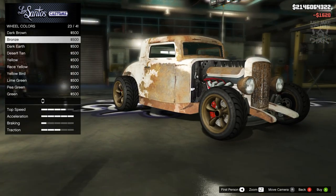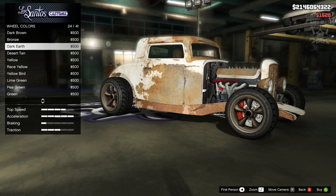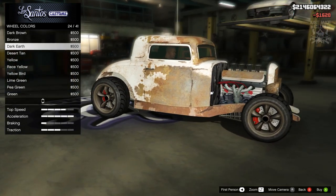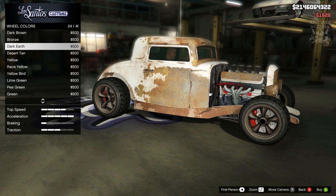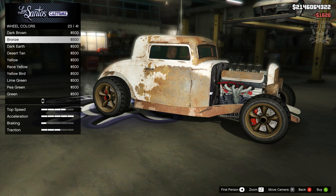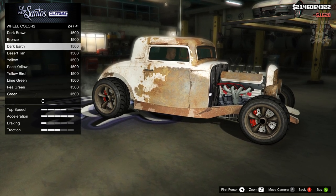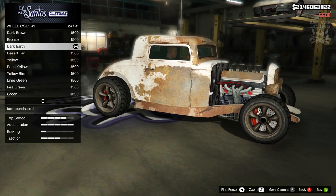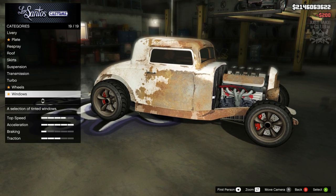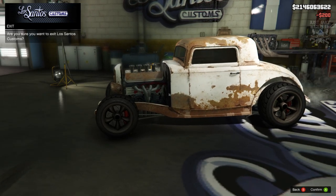Bronze looks quite good but a little too clean for my liking. Then I saw dark earth, which looks a little bit nicer — because unfortunately you can't rust up your wheels. I think dark earth looks a little bit better, so I'm going with dark earth. To finish off the build, as always we go to the windows and purchase the light smoke window tint. It doesn't have window tint in the film, but it makes it look a bit sweeter.